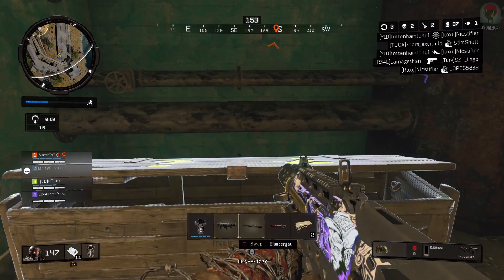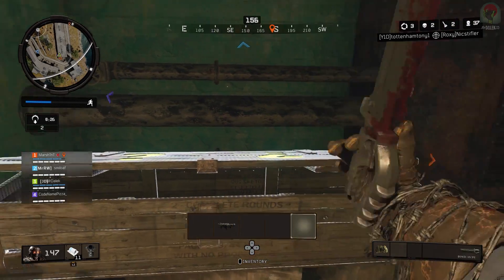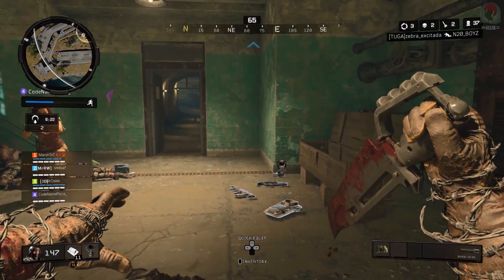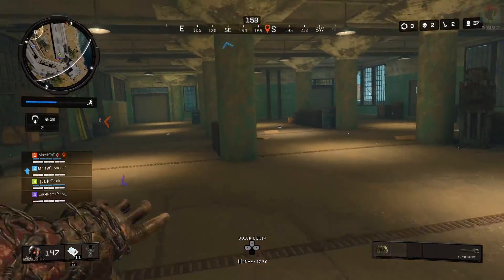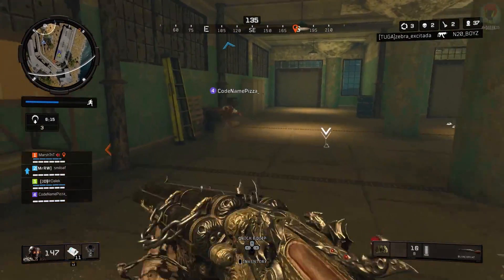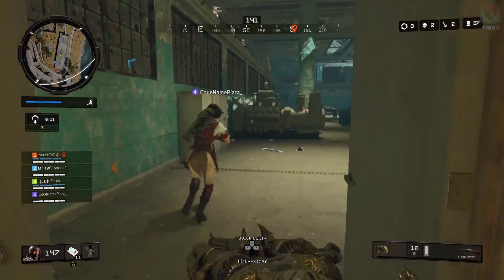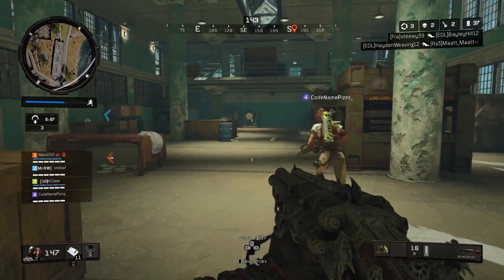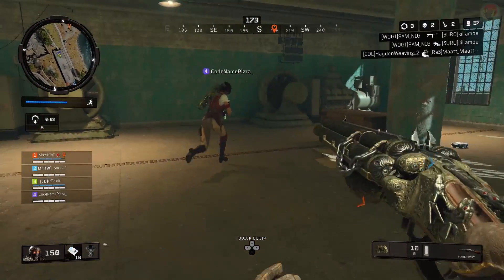Before we jump into the actual map tour, I just want to show you some gameplay of me getting the Blundergat, because you can get it in this map. All you have to do is kill a bunch of zombies that have spawned, and when the mystery box is available the Blundergat will be in there. There are more easter eggs in this map, so when they're found I'll be uploading them — make sure you subscribe with notifications turned on.